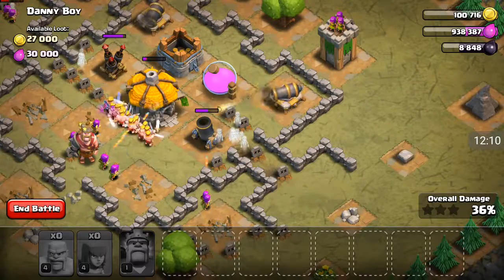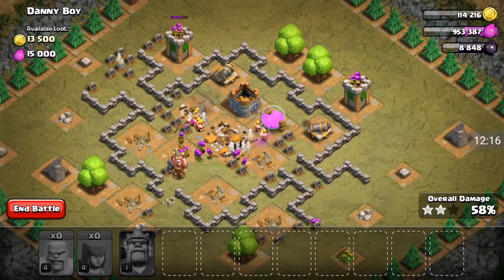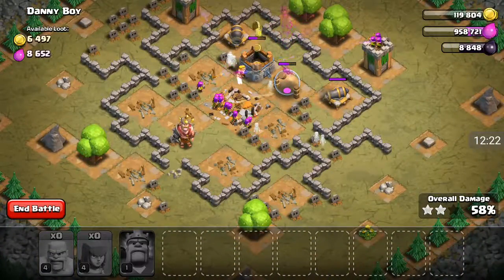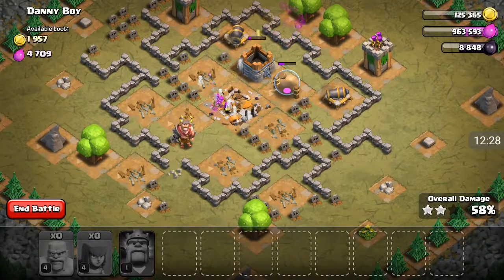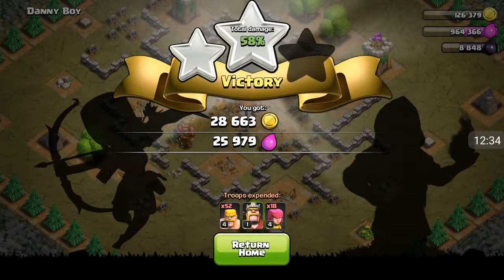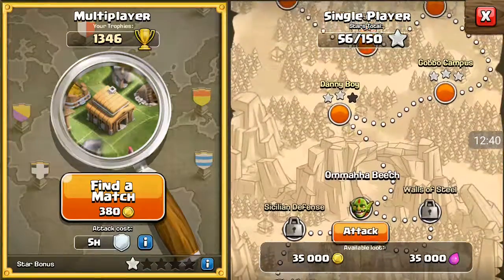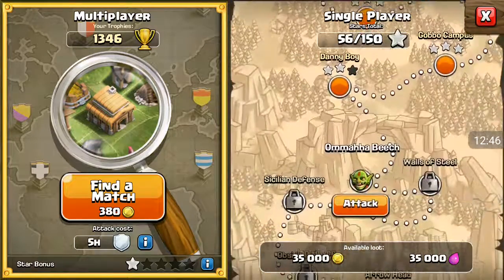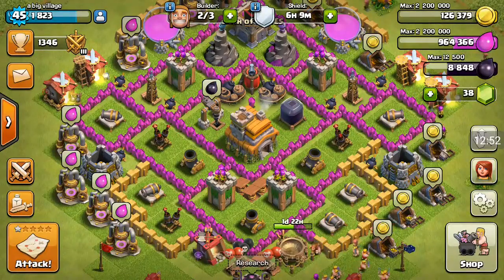I knew there was a bomb over there, but the thing is I cannot trigger it — this is the most annoying thing ever. There's going to be bomb inside there but you cannot trigger it, and they are going to be damaging you a lot. But anyway, I've been able to grab some loot and pass one of the goblin maps, which is pretty funny.